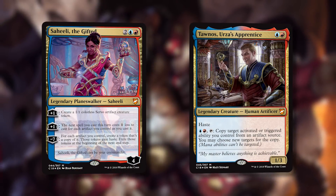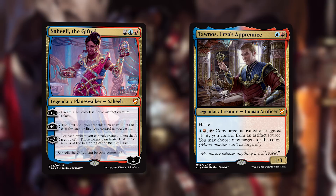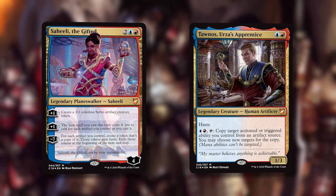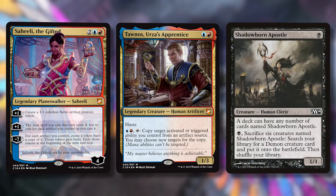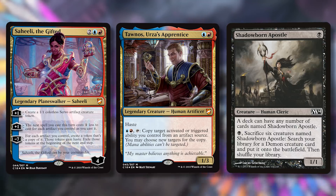Fourteen ramp is really good, especially when you can utilize those artifacts. Two commanders — Saheeli and Tawnos — care about artifacts specifically, and Saheeli cares a lot. There are 33 artifacts in the deck. From the commander deckbuilding template, if a deck cares about a thing — whether it's tribal, instants and sorceries, whatever — you usually want around 30 of that thing at minimum, so 33 is very good.